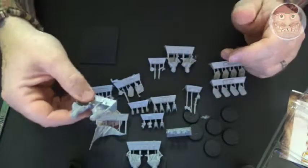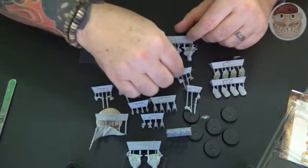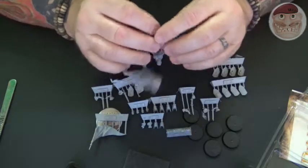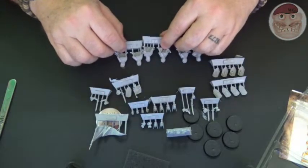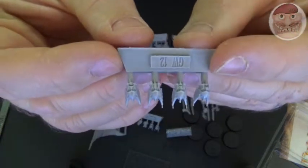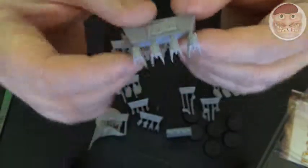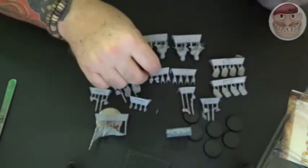Six torsos - the detailing on them, as usual for Forgeworld, is stunning, absolutely stunning. I really enjoy painting these. Remember, these things are not available anywhere except Forgeworld now, so don't go buying them from some scam merchant on eBay unless they are genuine Forgeworld ones - otherwise they will be recast and made out of some cheap toxic metal. Lovely detail on those six torsos, looking very good indeed. And then the heads - the detail on them is just brilliant, very very minimal flash if any.